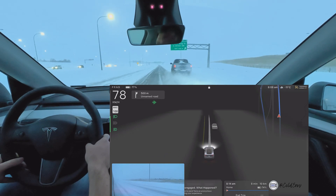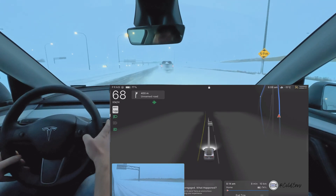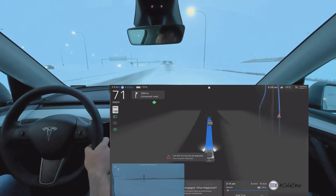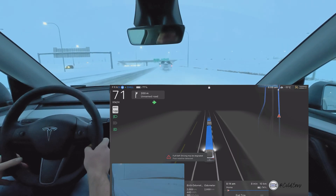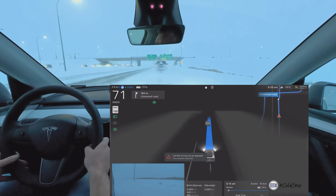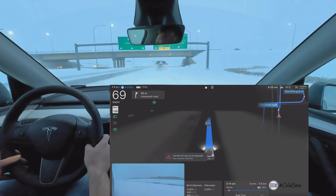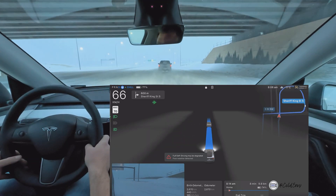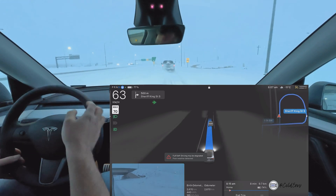We're getting a little too close to that truck so I'm going to disengage — that is really terrible driving. FSD is engaged again; the truck is on the snow bank, we're on the snow bank because that's what's expected. It is slowing down — great. That's partly because of the lead vehicle. I'm interested to see how it does without one.